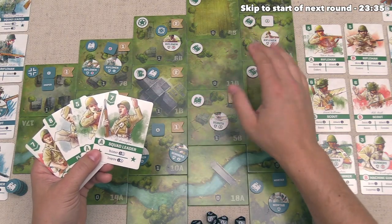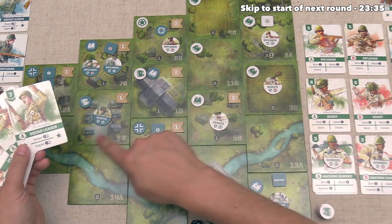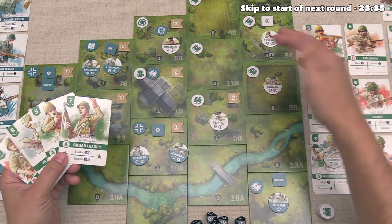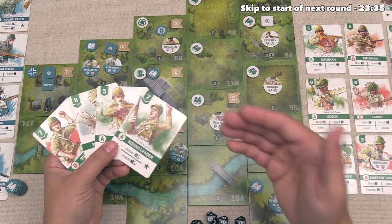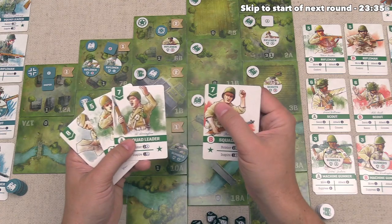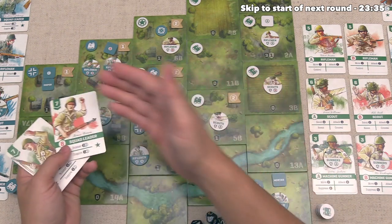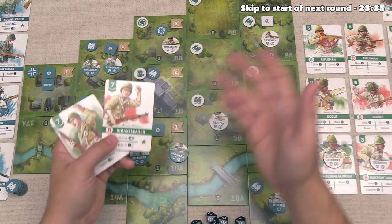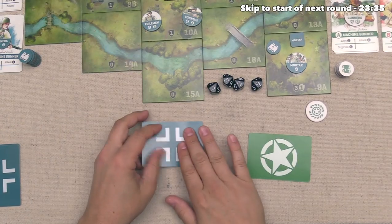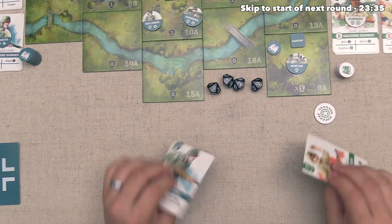We could do a blitz to get Rifleman B out onto the spot to claim an objective before the Germans can come in. Remember, if they get a token in there we cannot take control until we kill off that token, so getting in early is important. The problem is we can't be sure if we'll have initiative. We'd use Squad Leader B with initiative of seven, which is pretty good. Let's try. The Germans pick a Rifleman with initiative of five — our seven beats that. Both cards discarded and we get to go first.